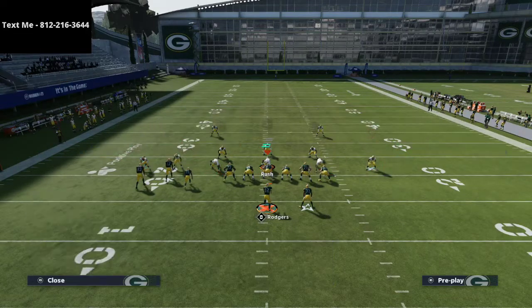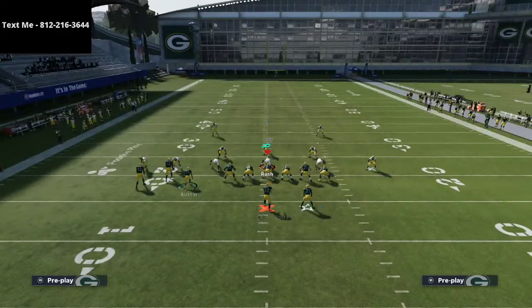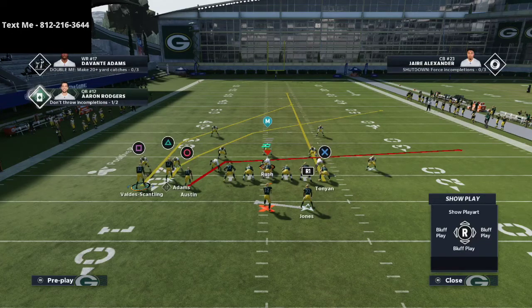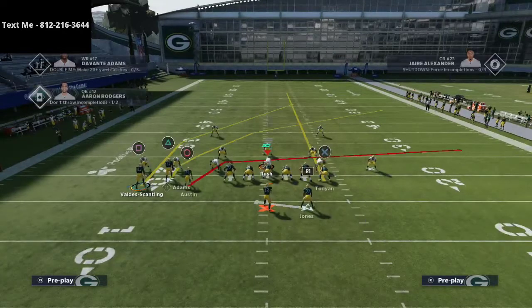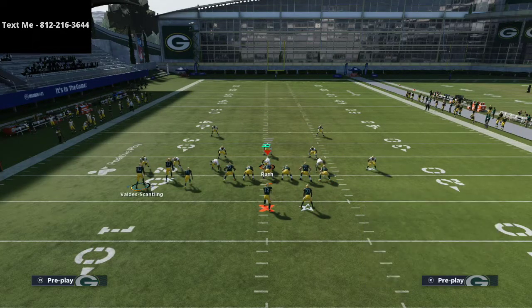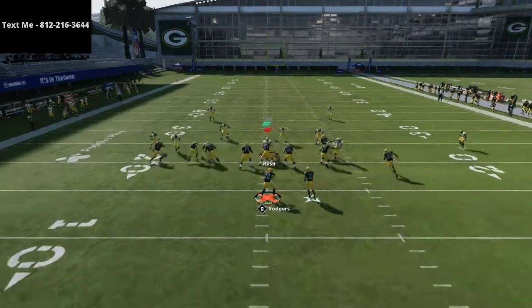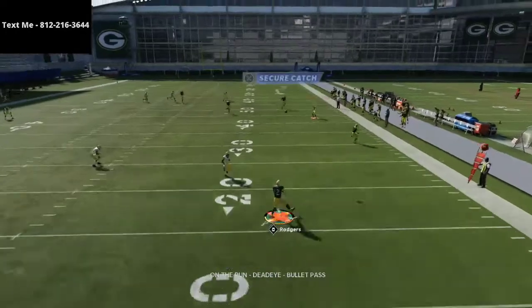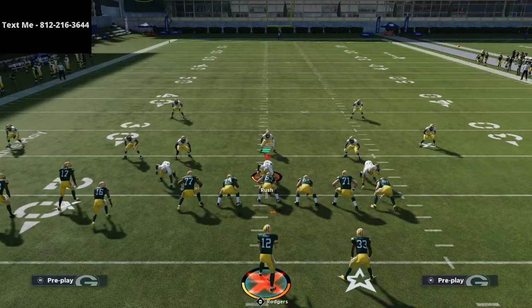Now let's talk about Tampa 2. You can tell someone is running Tampa 2 because they put the corner on the outside into a cloud flat. If you see this, streak the X tight end, keep the play action, and then motion the square receiver on the left side to the right once again, snapping him at the same basic point. Now if they run cover two, you've got an absolute laser over the top. This is how you can play cat-and-mouse games with motion snaps.